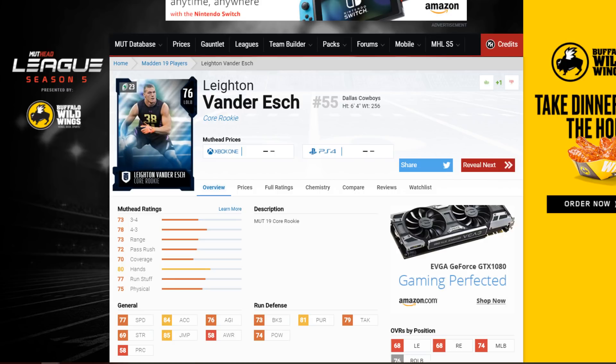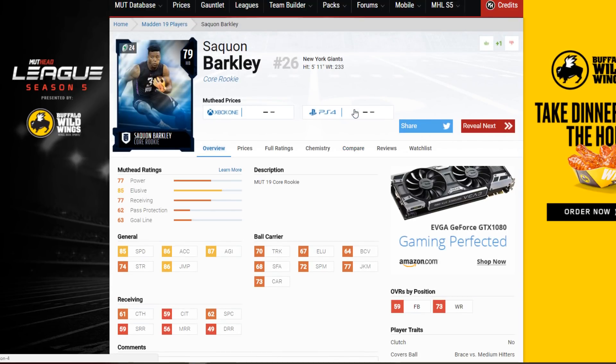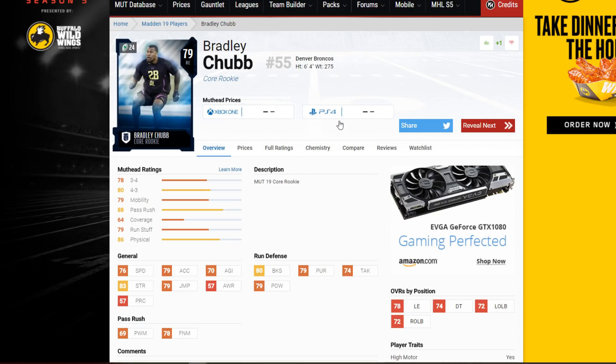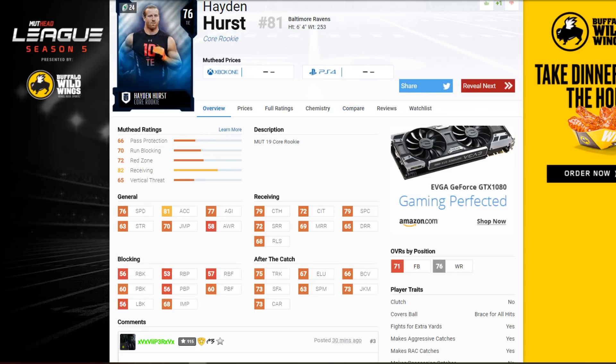Now guys, we're going to be looking at all 10 of these rookie premier players. We're going to start off with the left center linebacker for the Dallas Cowboys. Now a lot of these players are going to mimic your rookie premier player — these are the core rookies. Whenever you log into the game, you will have a rookie premier player exactly like this core rookie if you completed the set. All the stats will be exactly identical, nothing will be different, and you can prepare your team with that in mind.